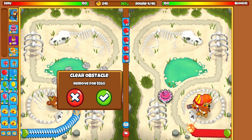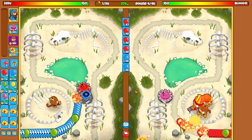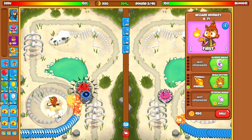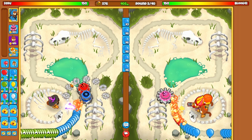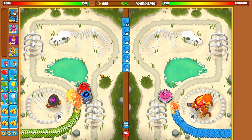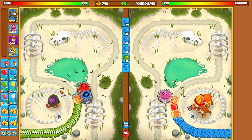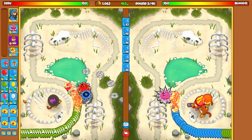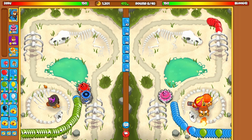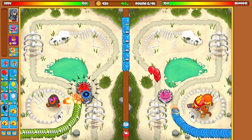This should defend for a while. Maybe I should clear this obstacle — I'll do it later. He's going for Gwendolyn and Monkey Engineer, putting all his defense right at the start. I accidentally bought fireball — I'm too used to buying wall of fire, just autopiloted it. I'll wait on shimmer and use my money for eco right now. Blues cost the same as greens for eco, so I'll stay with blues. I will get a wall of fire to help out with the bloons.